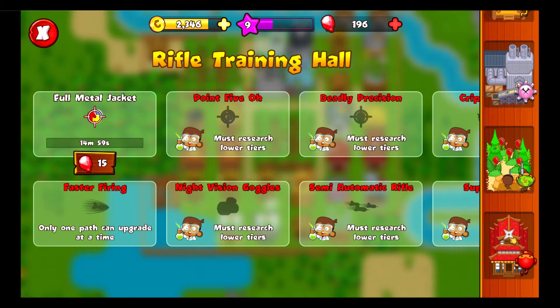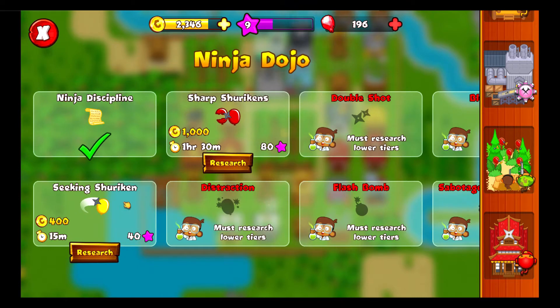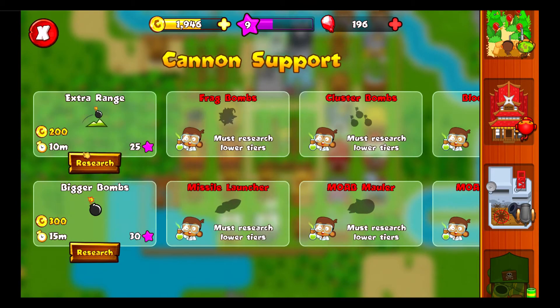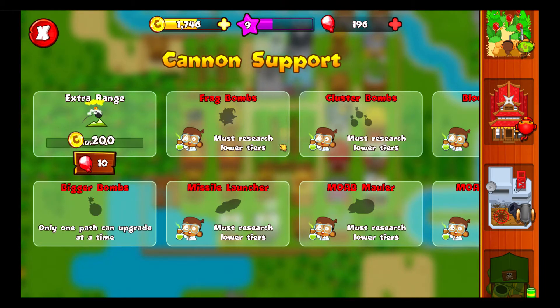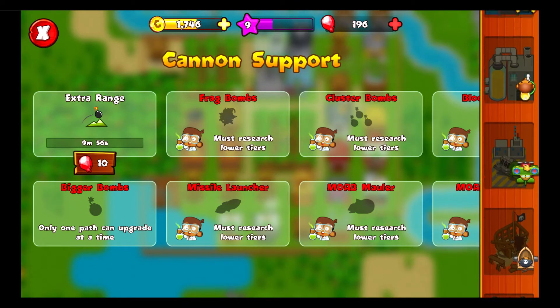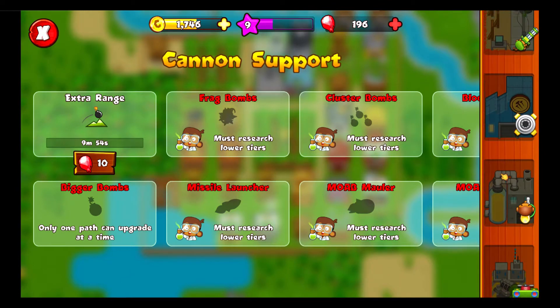I'll get the tack upgrade because I think that'll be useful. Let's get Full Metal Jacket for the sniper. Both things are good for the ninja but I think I'll get Sharpshins. And for bomb tower, everything is good but I want Frag Bombs first — and I think that's all I can upgrade.